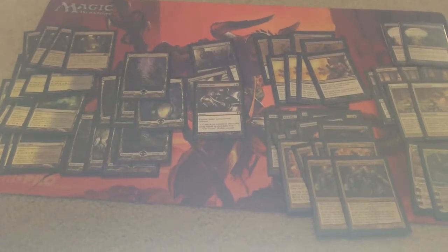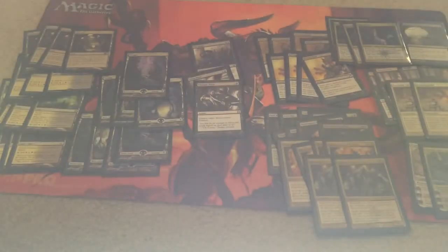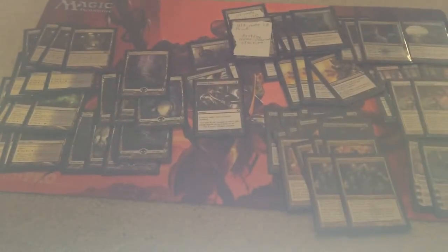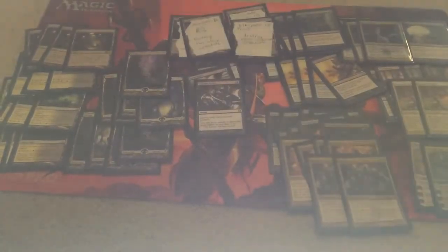Alright, so that's the main deck. For the sideboard, we run four copies of Sin Collector, four copies of Dark Betrayal, two Ultimate Price — which I don't have, so it's a pretty bad proxy — two Doom Blade, also proxied, and three Lifebane Zombies.